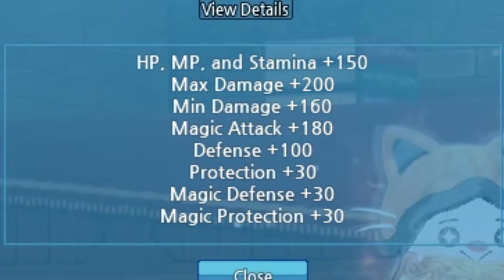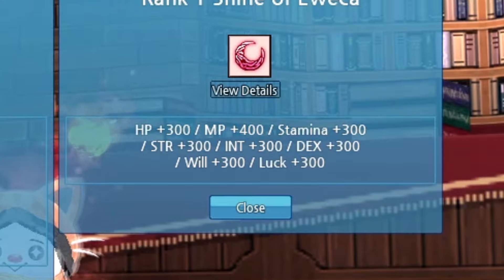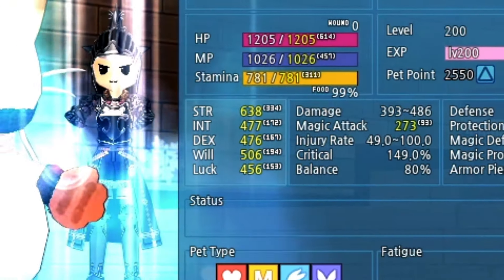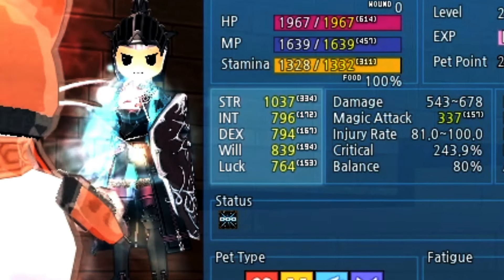These are stats your pets can get through a skill called Fin Pet Mastery, which stacks with Shine of Awika and Divine Link. And I bet my pets got better stats than some of your characters.